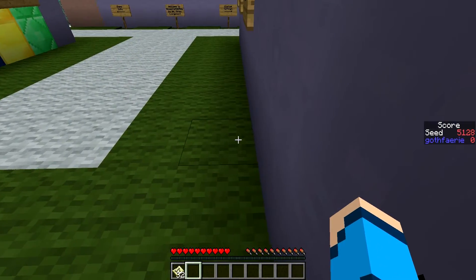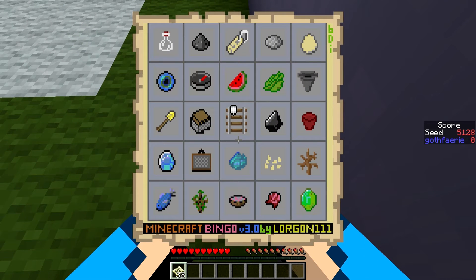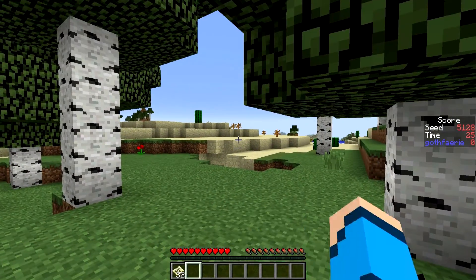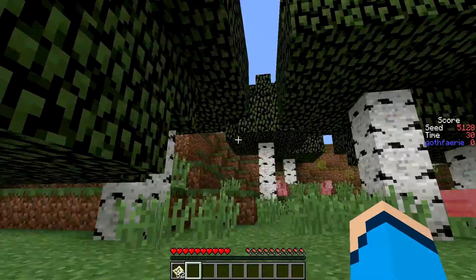And the next seed to play blind for Bingo this week is seed 5-1-2-8 with the card pictured here, where the goal is to get 5 items in a row, column, or diagonal as quickly as possible. This seed starts you off in a nice forest with a cave just there, a desert on the outside, and some lovely hills around.